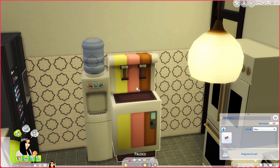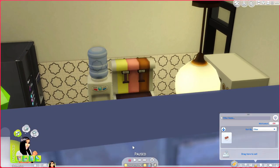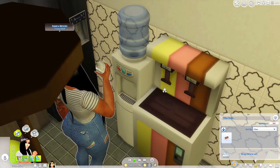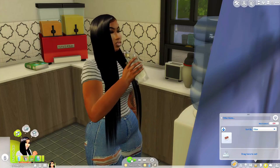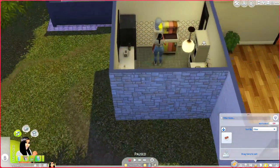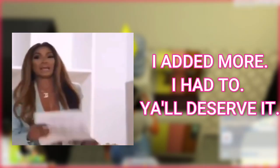We have a little water dispenser as well. So if your sim gets tired of going to the sink, or you just want to put it somewhere like in the office, boom — go get some water, don't be dehydrated. By the way, whoever's watching this video right now — are you drinking your water?